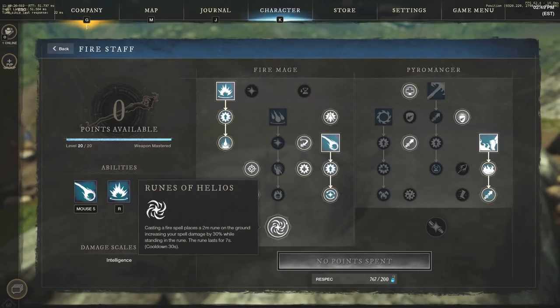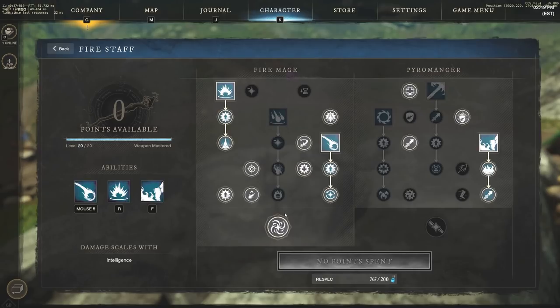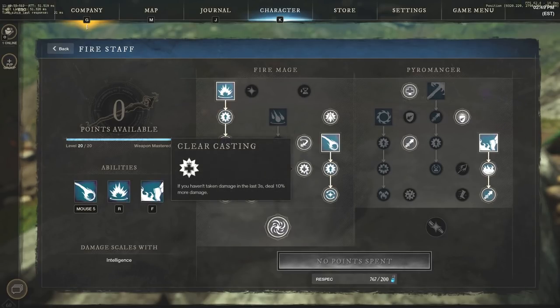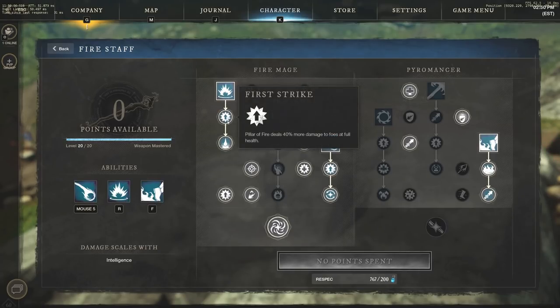For the ultimate, Runes of Helios: casting a Fire spell places a 2-meter rune on the ground increasing your spell damage by 30% while standing in it. The rune lasts 7 seconds with a 30-second cooldown — a very strong ability. We also have Singed: critical strikes with the Fire Staff cause burning, dealing 3% weapon damage per second for 16 seconds — solid damage over time that stacks onto your burst. Then Clear Casting: if you haven't taken damage in the last 3 seconds, deal 10% more damage, which stacks with First Strike for insane opening damage.